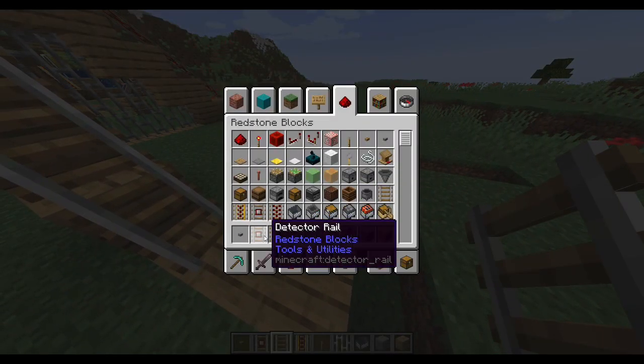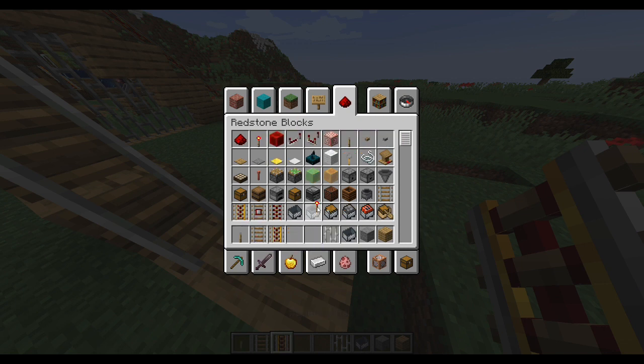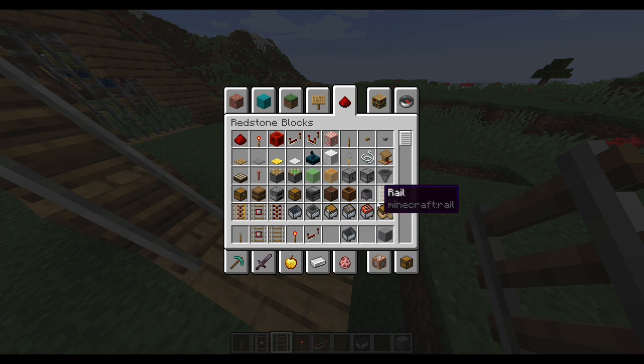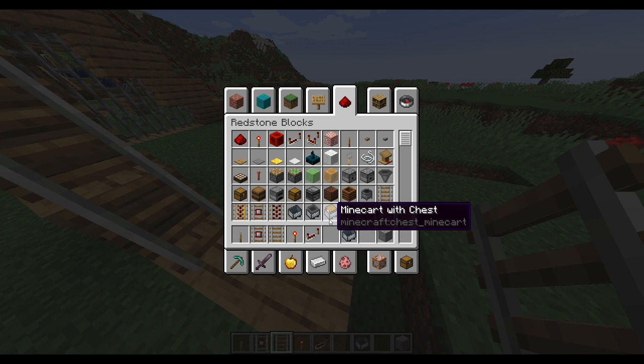Now I'm going to switch over to building with redstone, so I'll get rid of these blocks. I might need a lever, a redstone torch, some repeaters, detector rails, redstone dust, and a sticky piston.